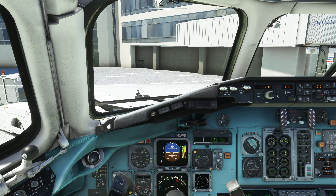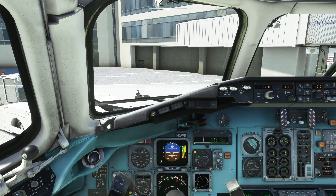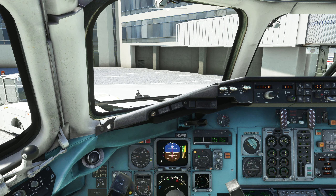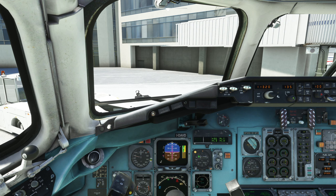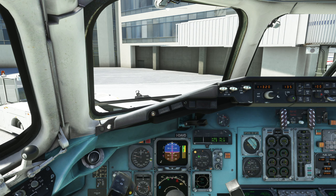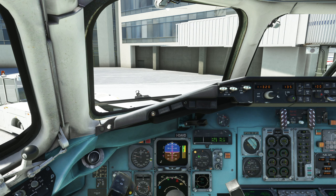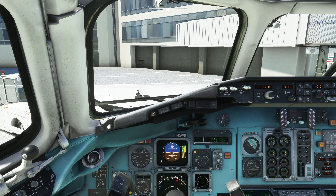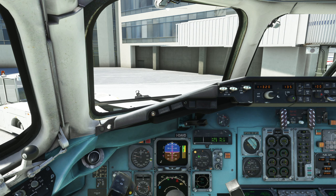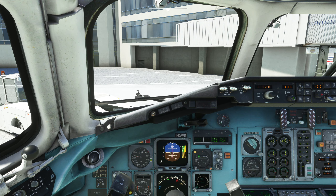We also need to set the bugs ourselves — on this aircraft they don't populate automatically like on the Airbus. Clicking next to them sets the bug, so V1 of 142 and rotate of 147 are set, and V2 is shown as the green bug. I think I'm getting there and it's getting to the point where I need to run the checklist and start up the aircraft. It's been a long time to get to this stage but this is a complex add-on and I didn't want to rush through it. Let's finalize the MCDU and set up the airplane to start the engines.